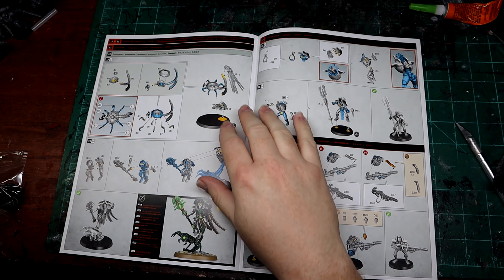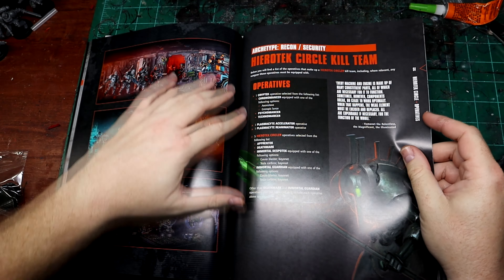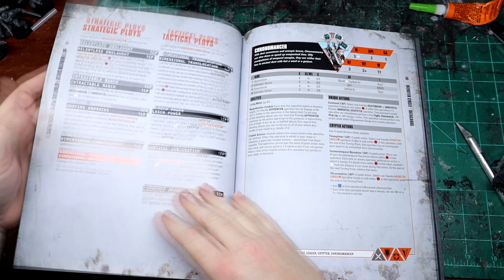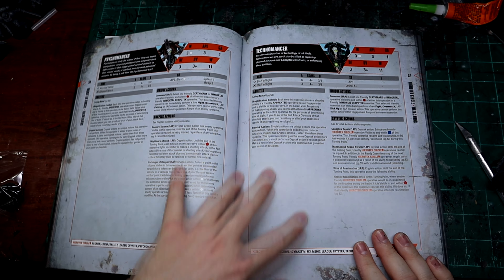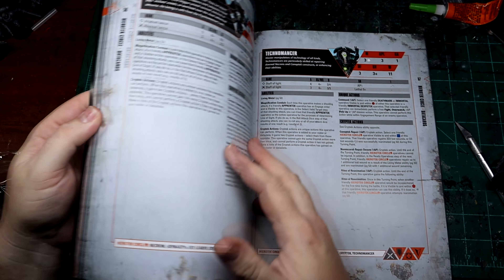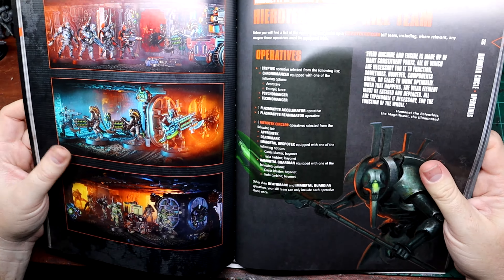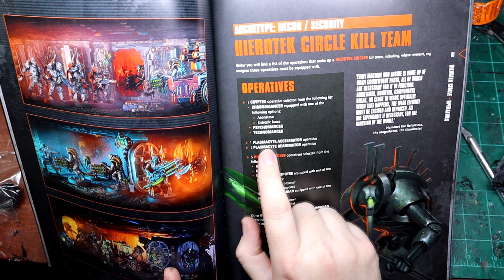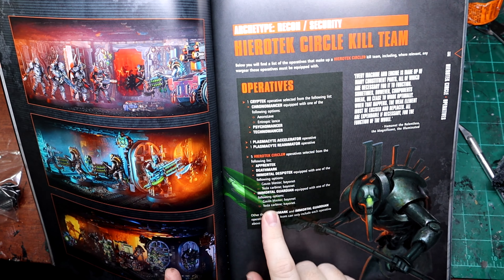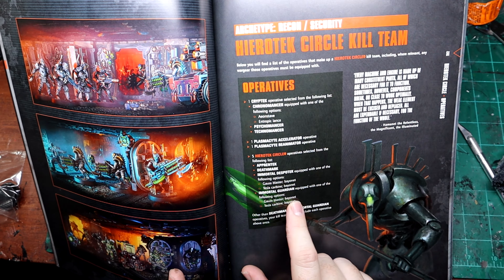The board does say Shadow Vaults on it — it's got a Necromunda vibe from that Zone Mortalis tile. Looking at the instructions, the Crypt Tech can only be built one way physically, but in the book you have three options: the Chronomancer, the Psychomancer — you see what I'm getting at. You can use the Crypt Tech model for any of those three, which is kind of neat. I'm really interested in the Hierotech Circle myself because I have a lot of Necrons.